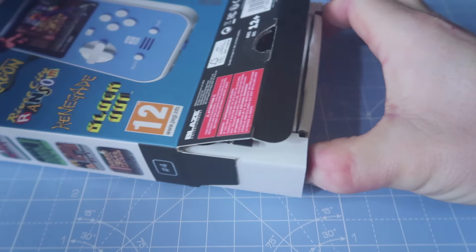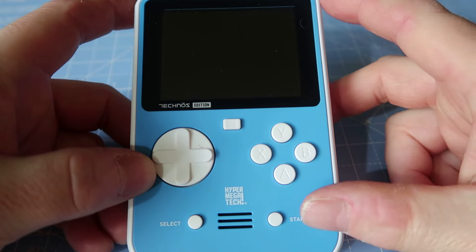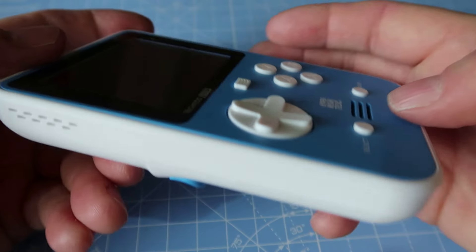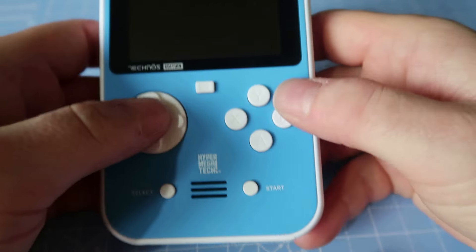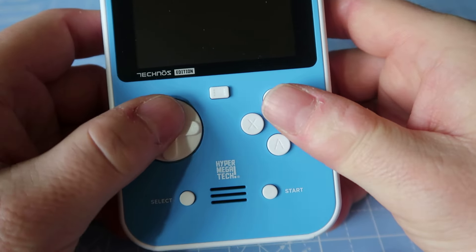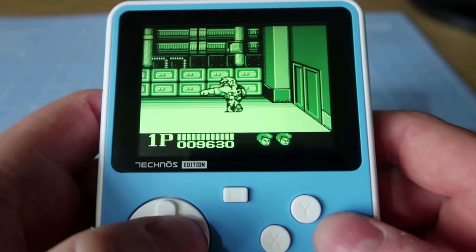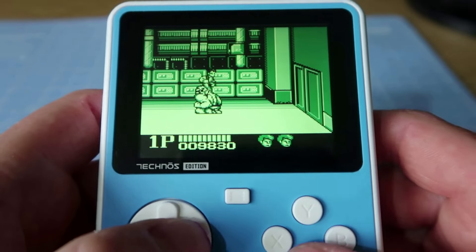So in at number 4 is the Technos edition of the Super Pocket, by far easily my least favourite of the 4 releases so far. I'm not even a big fan of the colour scheme — I just found it a little bit light and maybe a little bit drab, though it is obviously related to the Technos logo. But it's all about the games and even the games don't really do it for me at all. I liked a few: Double Dragon Game Boy version, Blockout, Double Dragon Arcade, and Combo Tribes.